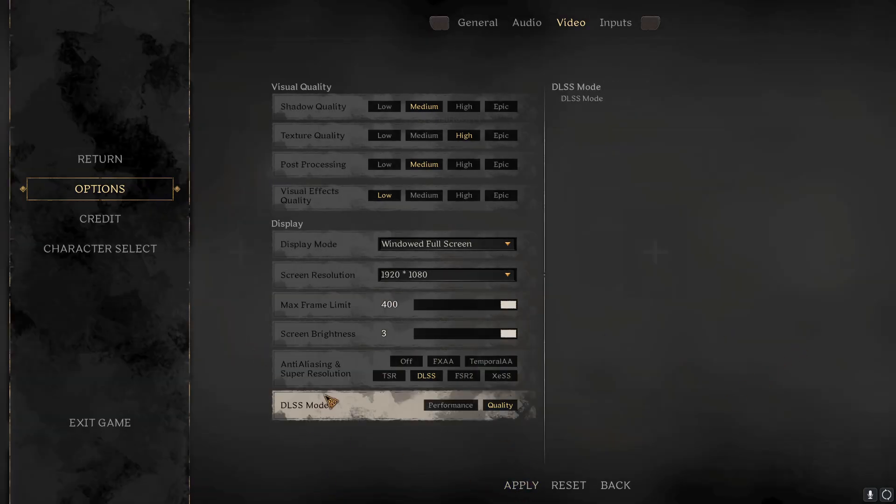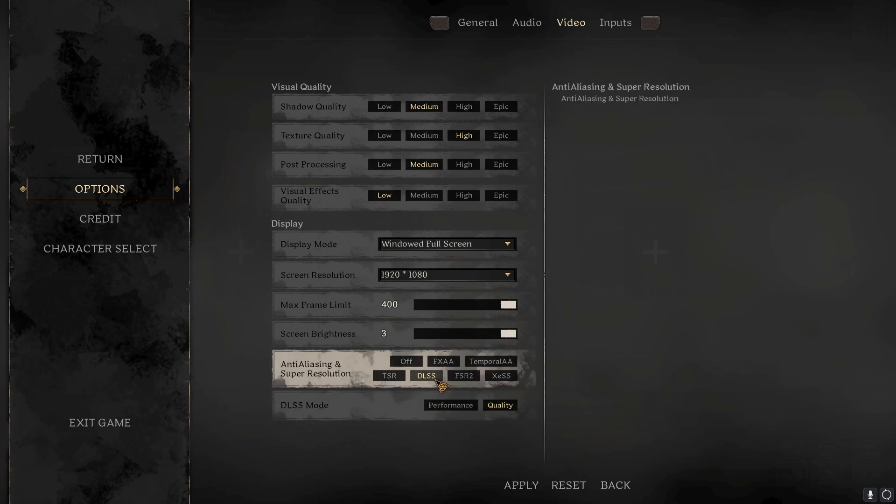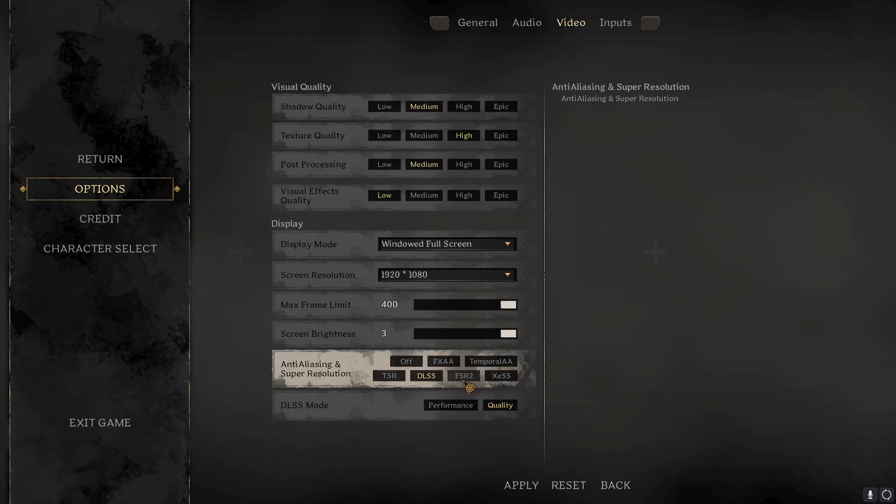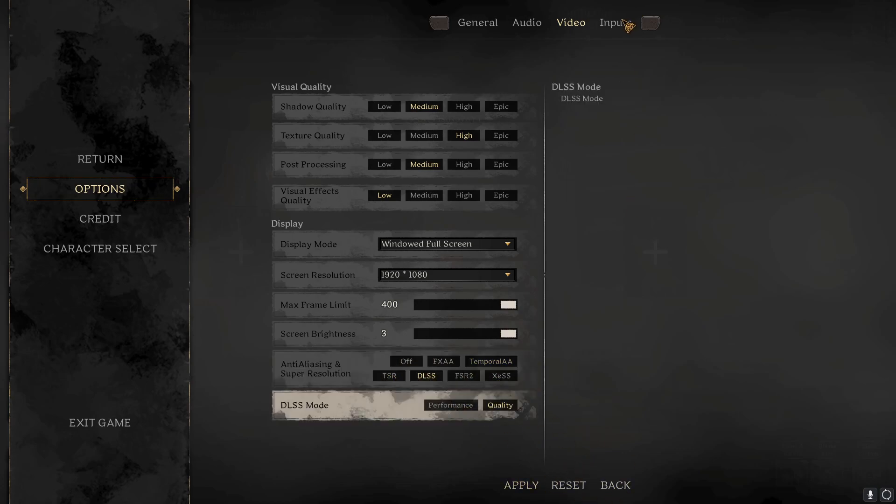For anti-aliasing and super resolution: if you have an NVIDIA graphics card, I'd suggest turning it onto DLSS. And if you still need more FPS, you could turn it down to performance. If you have an AMD graphics card, I'm pretty sure you get FSR, though I'm not 100% sure — and the same thing, you could switch between those two. Everything has those except for FXAA and Temporal, but I'd suggest using DLSS or FSR if you have the option.